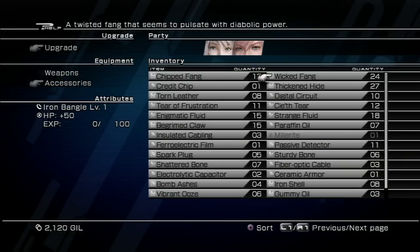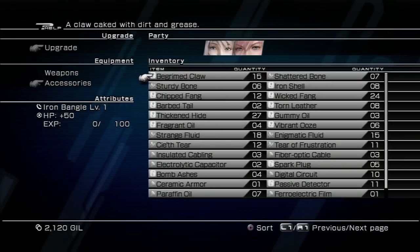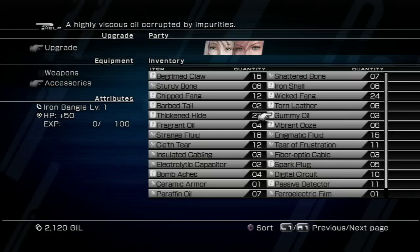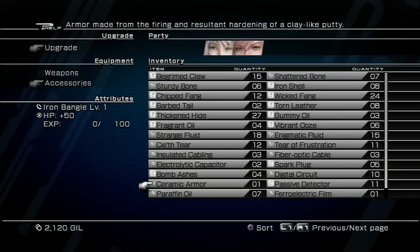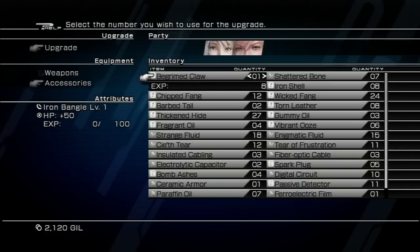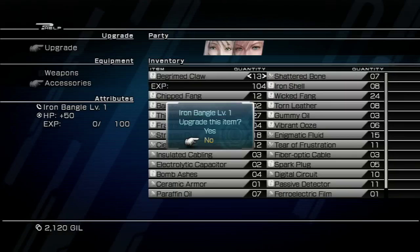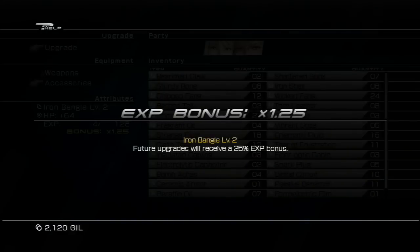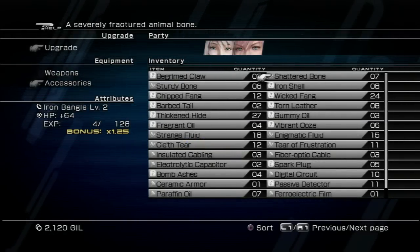This is the item upgrade system. Alright, so you can see that items are for the most part divided into two categories. This is all the junk we've been collecting from item drops and everything. The little bone symbols on the top items are organic. Anything with the screw, like the stuff at the bottom, is mechanical — I believe the technical term is synthetic. Each item has an experience value attached to it, and when you put so much experience worth of material in, you level up your item.